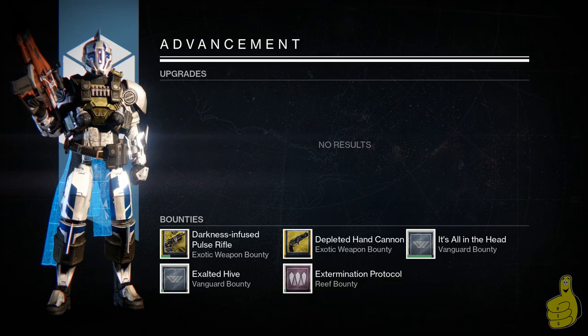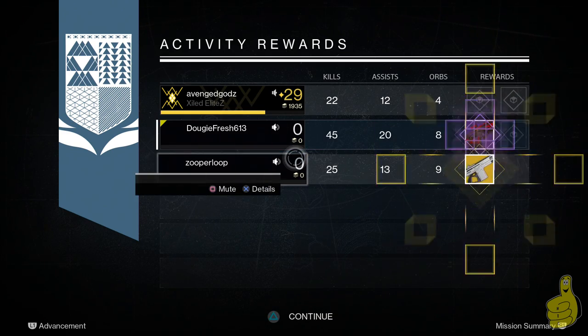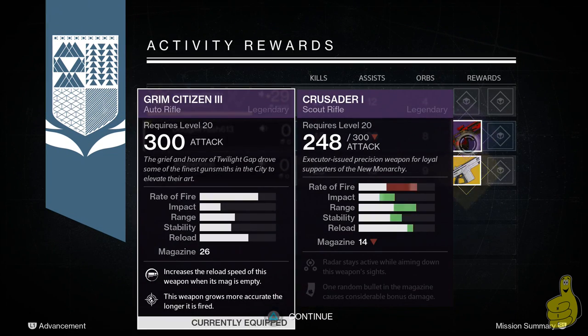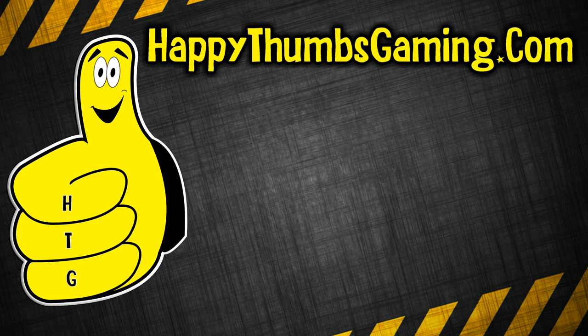I dismantle some stuff I don't need. For the activity rewards: I get a legendary scout rifle, and Zuper actually gets the Monte Carlo, which is the PlayStation exclusive auto rifle. It has low impact but the upgrades should make it better. Avenged already completed this for the day so he couldn't get any more rewards, but it's still good to do. Make sure to send him and Zuper a thank you if you enjoyed this.